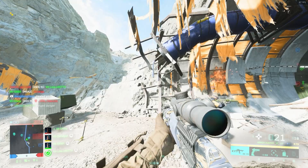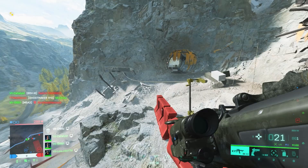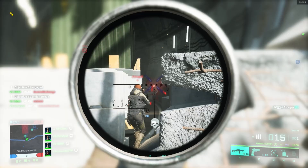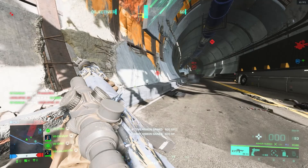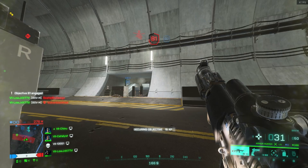As always, I suggest compatible specialists to run alongside this one if you're in a squad with friends. For Liz, I would suggest Angel, Sundance, and Casper. Since we are using the BSVM, I would recommend Angel for the ammo he provides. With Sundance, I think this is a good specialist to pair with Liz as a 1-2 combo — Liz with her long-range rocket and Sundance who can fly out to the vehicle with her wingsuit and finish it off, or vice versa. And with Casper, his recon drone can spot enemy vehicles far away so he can relay information to Liz so she can fire the rocket and get some damage out. The C5 drone is still in the game, so Liz can call out a winged tank and Casper can go and C5 drone it — but who knows if and when this will be patched. Frankly, it should have been patched months ago, but we'll just have to see.